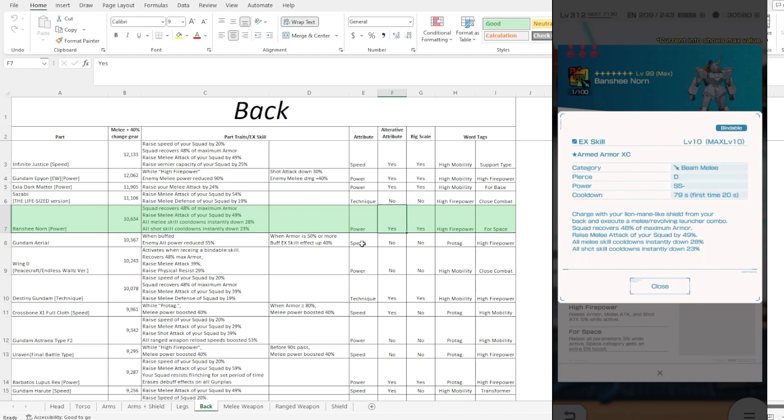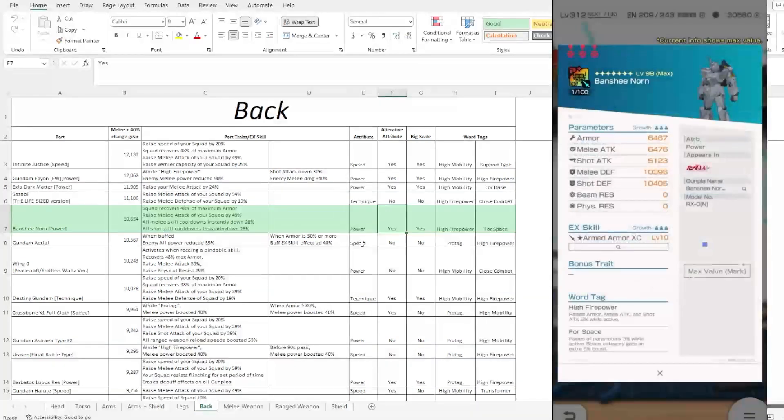The Under Armour XC is packing in a lot of effects. You are getting squad recovery, which is pretty good. You're also getting melee attack up by 49%, which is pretty good. And then you're getting an additional cooldown reduction of 28%, and another 23% respectively for both your melee and shots. This one has the same property as the Aerial Shield EX skill — so if you combine those two together, you're going to get a massive reduction on the spot. Both of them will be awakening EX skills, so you will be losing some buffs.